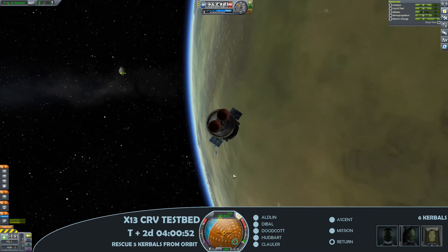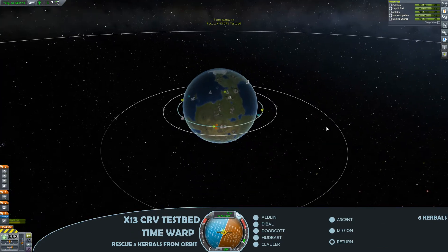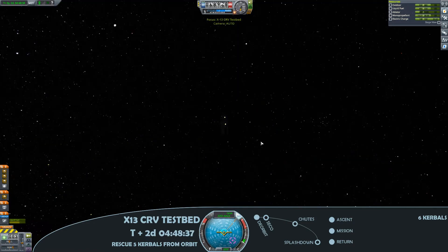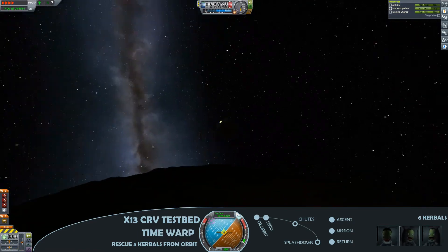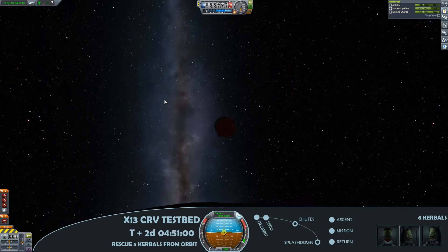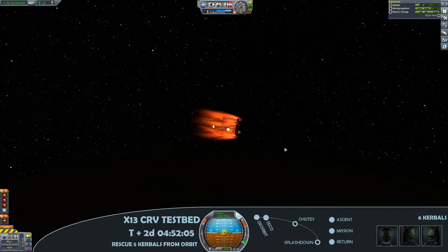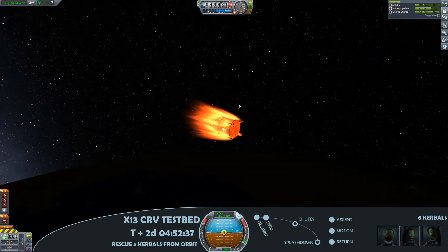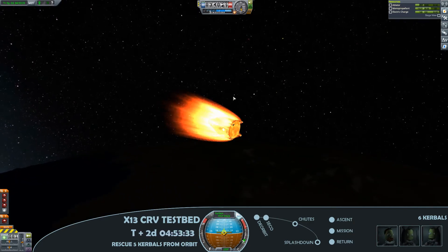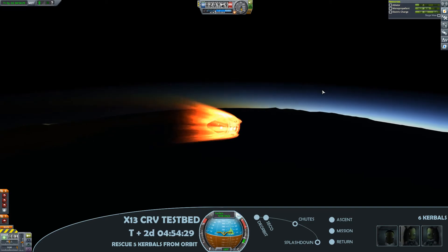If I'm honest, this isn't the part of the mission I was most nervous about — I am most nervous about the landing. Because that hitchhiker module has such low crash tolerance, you really need to cushion its landing, so lots of parachutes and four landing legs to help cushion the blow. I've got two heat shields: one underneath to protect the hitchhiker module, and one underneath the command module for more abort options. Clearly, with four Kerbals in there, we do not want to be going down that route.